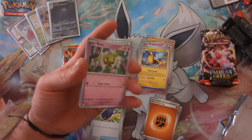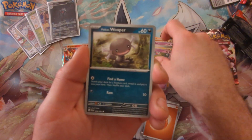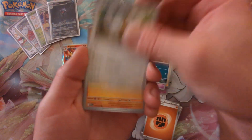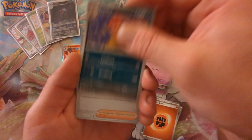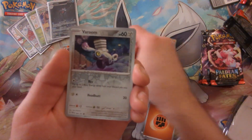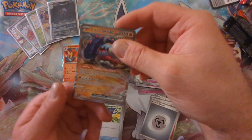Let's see if this one has the SIR in it. Let me see that Mewtwo Gardevoir — come on, baby, let's do it. Nope, not on that one. We got a normal Great Tusk EX.